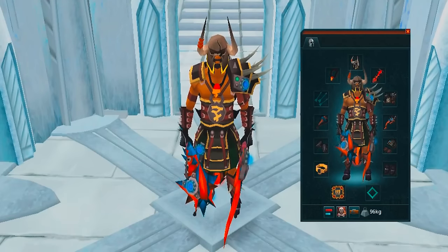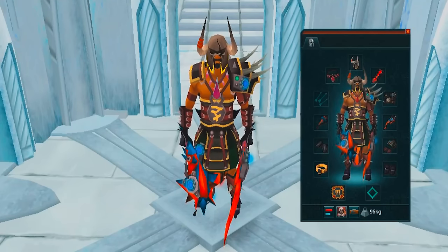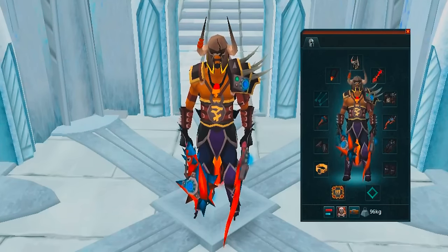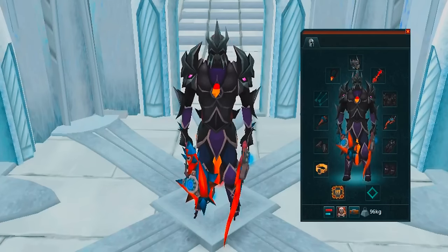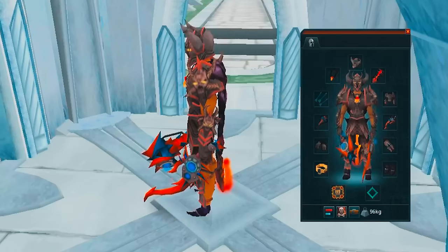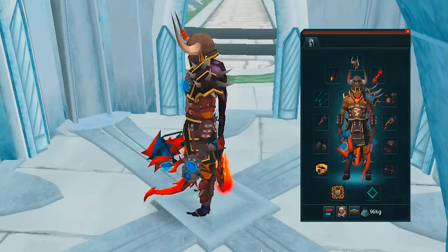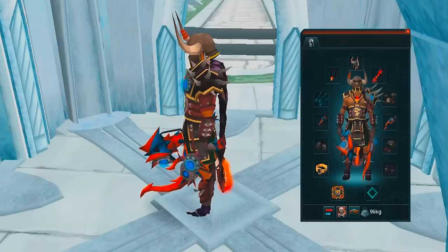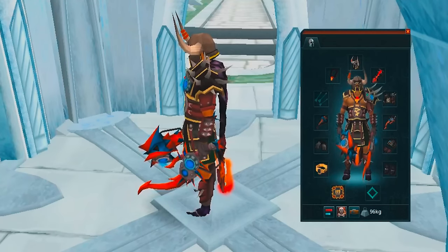You can also swap the Amulet of Souls for a Brawler's Blood Necklace — that's personal preference. For armor, you can go from Bandos up to Augmented Torva or Malevolent, though Bandos is more than enough. I used full Bandos for this video and lasted a full one-hour instance, so better gear helps but is not required.